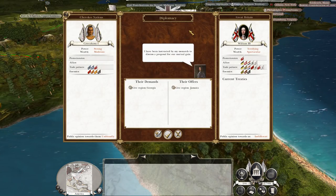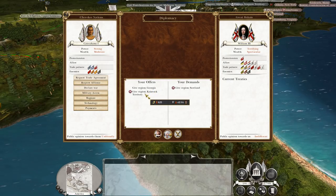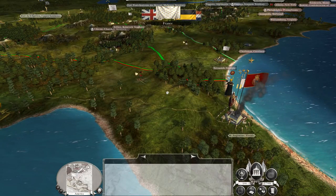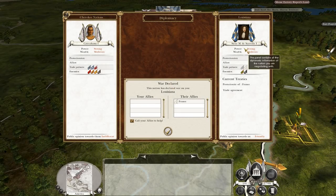We get a classic Empire Total War region trade offer — the British want to give me Jamaica if I give them Georgia. Not such a bad trade actually, I would take it, only having Jamaica is not very useful for a Native American faction because you can't build ships, so having islands out in the Caribbean isn't very good. I tried to get Scotland off them with another deal, but it wasn't going to happen.